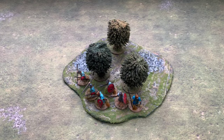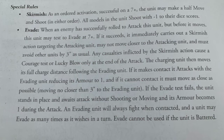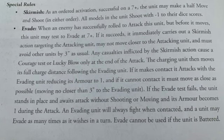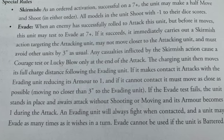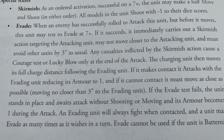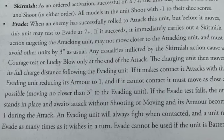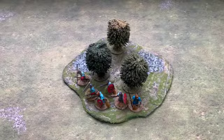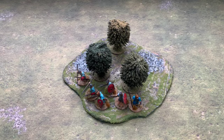The armor is already one so it won't get any worse. If the charger cannot make contact, it must move as close as possible but no closer than three inches to the evading unit. If the evade test fails, the unit stands in place and awaits attack without shooting or moving, and its armor becomes one — which it already is. An evading unit will always fight when contacted and may evade as many times as it wishes in a turn, but evade cannot be used if the unit is battered.